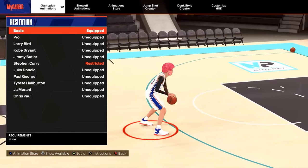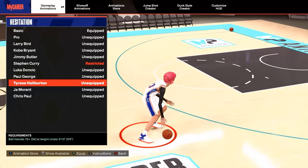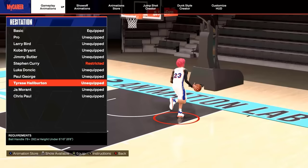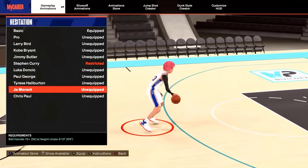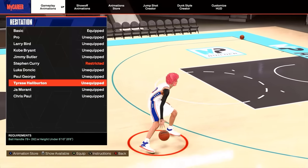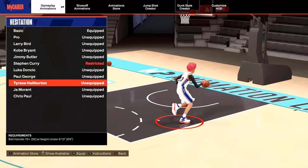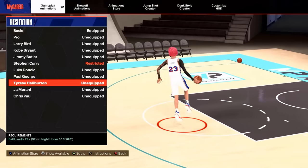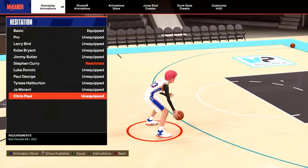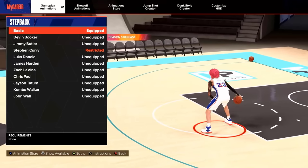For the hesitation, you've got three options: Tyrese Haliburton has a super clean in-and-out and you can speed boost or do a behind the back out of it. Then Jamal Murray and Chris Paul. I switched from Jamal Murray to Tyrese Haliburton — this is the best one in the game because you can speed boost hezzy out of it and do combos out of it. For big men, you really only have one option: basic.